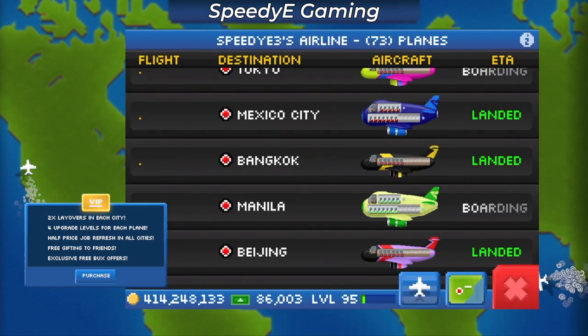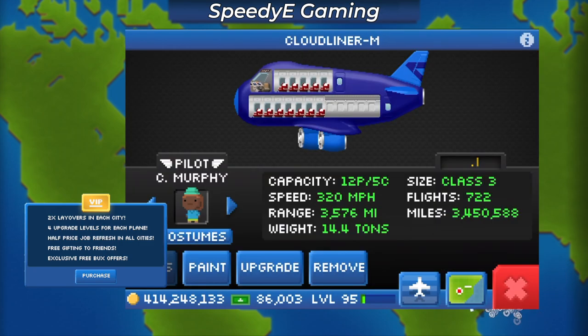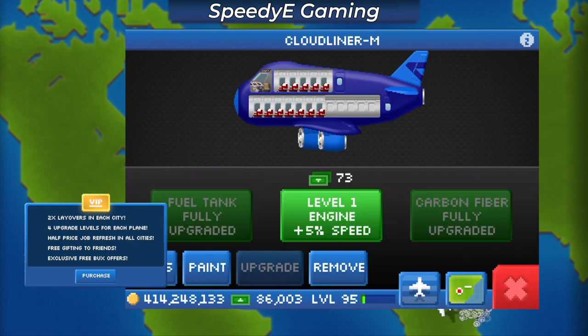Now let's take a look at the next bonus of 4 upgrade levels for each plane. So we'll just go into this cloudliner and take a look. Currently, each plane has 3 attributes and 3 levels to those attributes that can increase the speed, the range, and the profitability. Buying the VIP would unlock an additional level to each of these attributes.